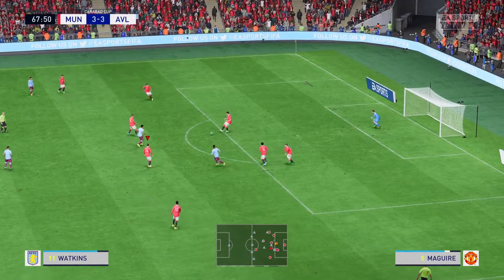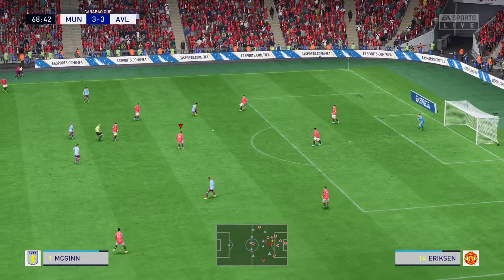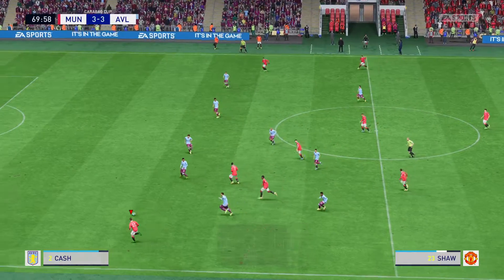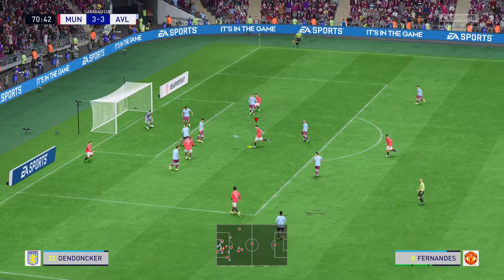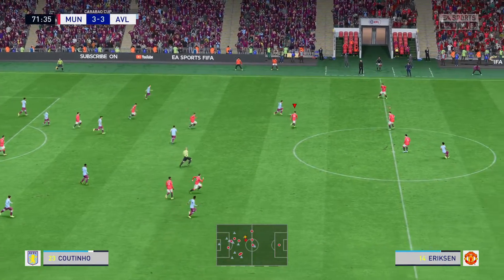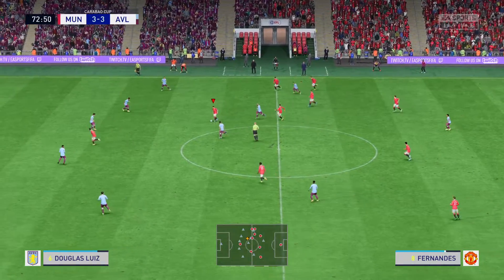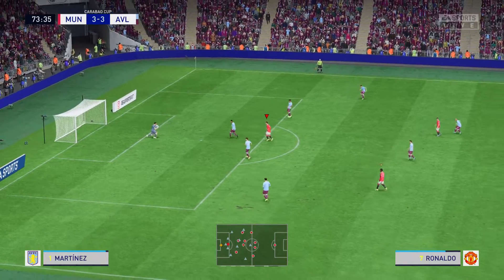Cristiano Ronaldo — robbed of possession — Coutinho firing it in — terrific block! Eriksen and Rashford — Bruno Fernandes — oh, that's an interesting pass. It's got to be brilliantly blocked. And the counter looks on here, options available — will it be sufficiently imaginative? Well, not to be in terms of the counter attack. He's missed the chance and the keeper didn't have to do very much.